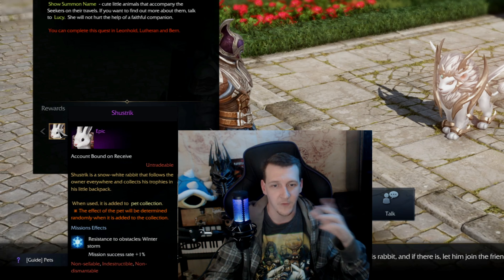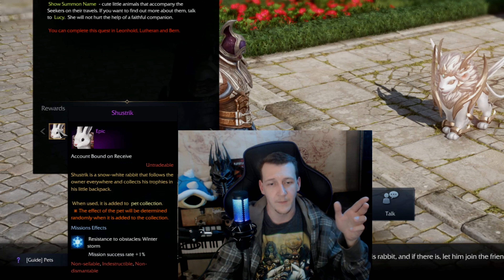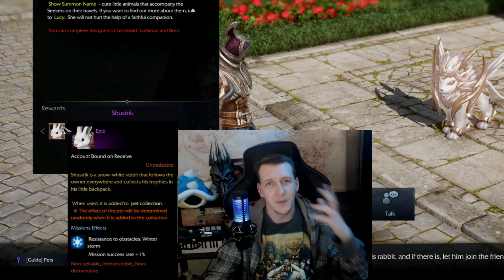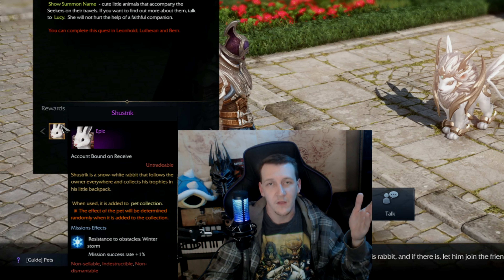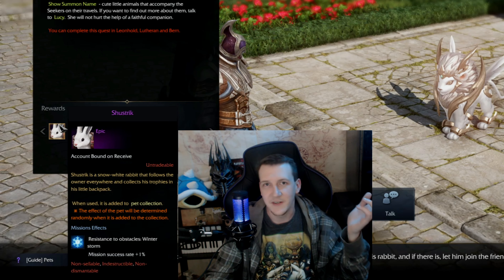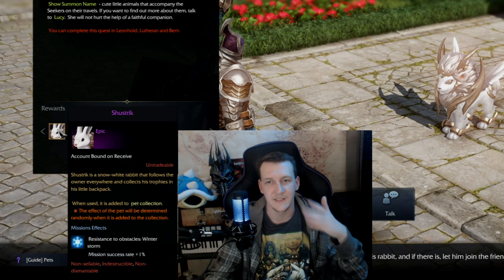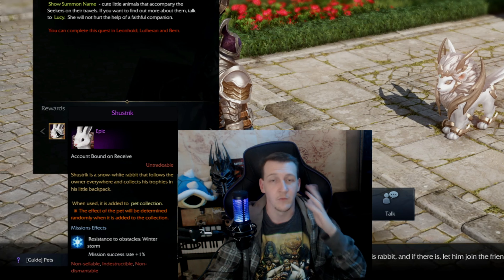The pet stats say resistance to obstacles, winter storm, and mission success rate is plus one. I'm glad that pets actually do something for you — it's not just something you collect or battle with each other. They can actually do something meaningful for your character, which I really enjoy.